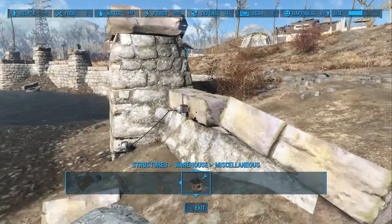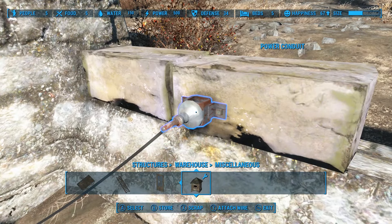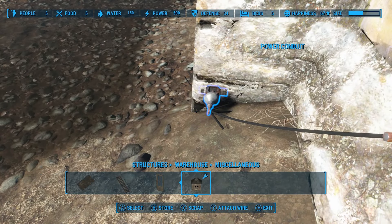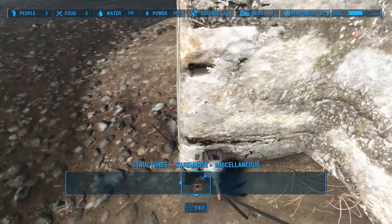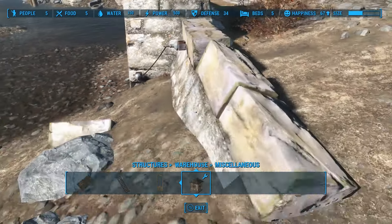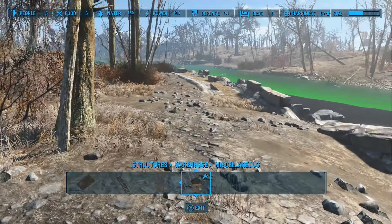I decided to put my primary conduit way out of the way, just in a place that nobody would ever really see it. I set it up down here. The reason I have this conduit is to make it easy to do the wiring glitch. Eventually there's gonna be like a little spider web of all these little wires sinking into the ground. The reason this is so awesome is because if you know about the true wire glitch, there's no reason to have any wires visible anywhere within your settlement.